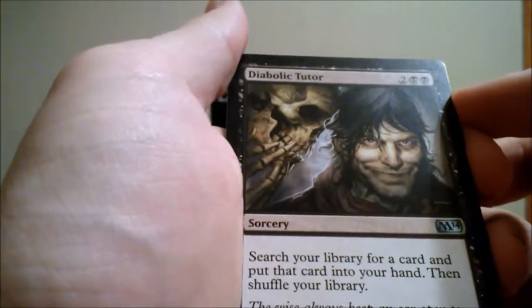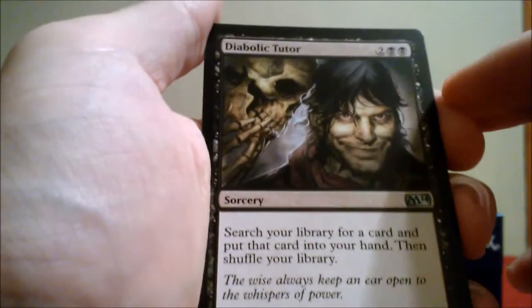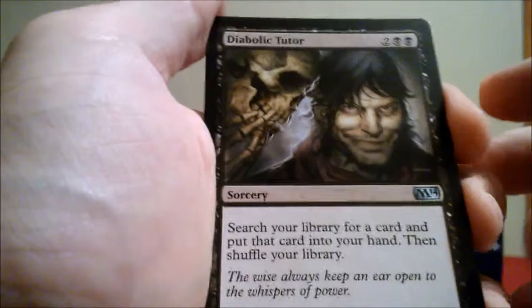Here we go — Diabolic Tutor: search your library for a card, put it in your hand, then shuffle your library. This can be very useful later in the game when you have a card that you need to pretty much win with, or to get rid of a target creature. Very good.